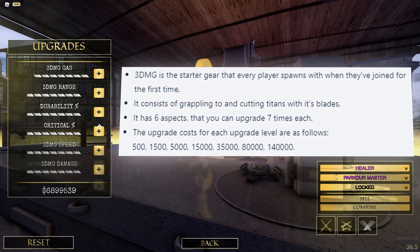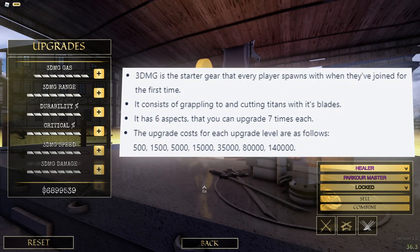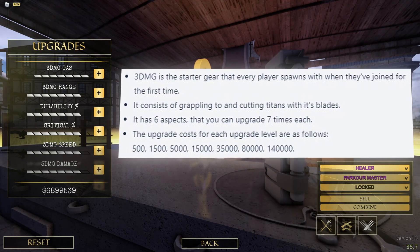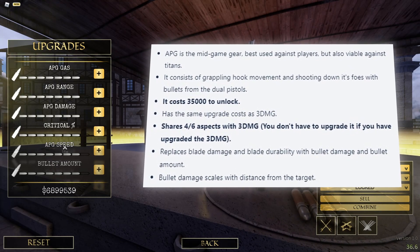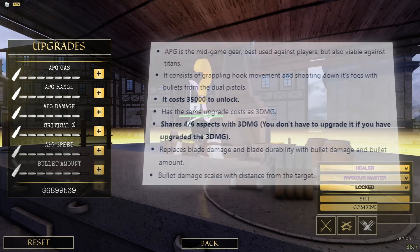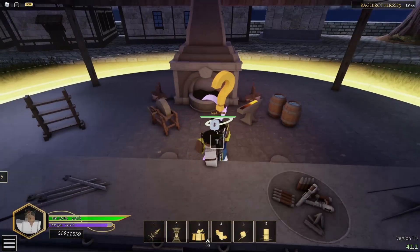Unless you're fully maxed out, upgrades can cost like 100,000. To get a fully upgraded prestige, you have to reach level 100 and then prestige over. There's also 3D maneuver gear and APG gun gear — for the gun gear you have to buy it, it's a little expensive. Thunder spheres require prestige one, which I don't have yet.